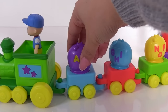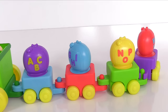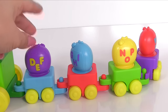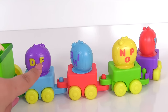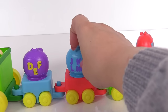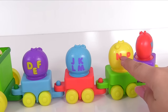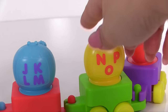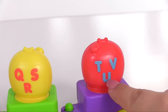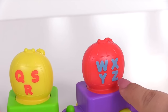Choo choo! Here comes the alphabet train. Let's see if we go through our alphabet — maybe we can get some more puzzle pieces. Here's A, B, C. Let's turn this over: D, E, F, G, H, I, J, K, L, M, N, O, P, Q, R, S, T, U, V, W, X, Y, Z! Well done!